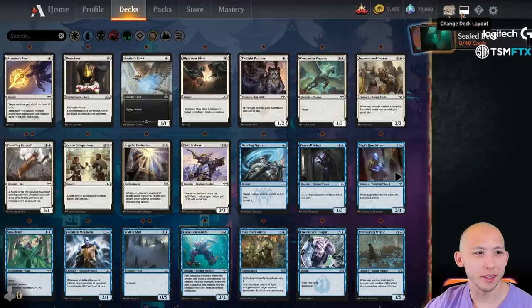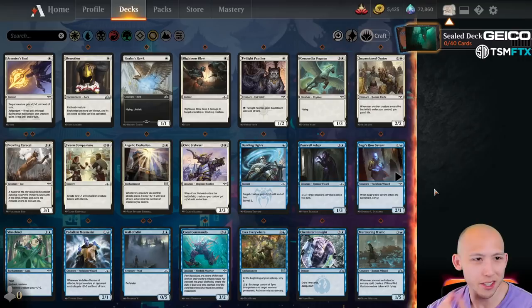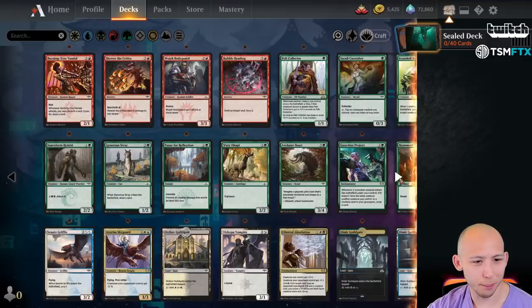We're going to do a little Sealed. I hate the Sealed deck builder, but that's the way it's going to be. For Sealed, what I normally do — just as a refresher — is go through the colors, pull out every single playable card, and then look from there once we pull out all the playables: what colors pair the best, what colors are the deepest, what has the most bombs. Although looking at white, I can already tell it is probably unplayable — super shallow, not much going on.